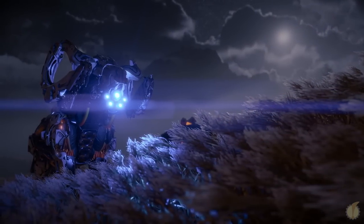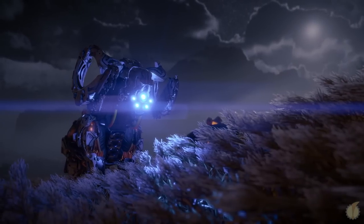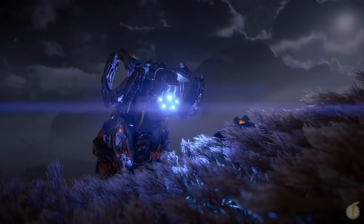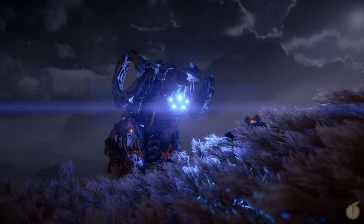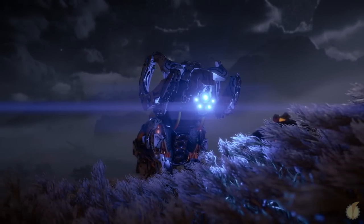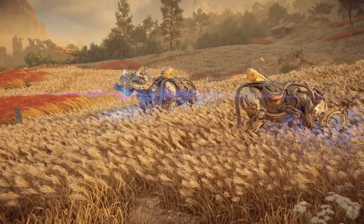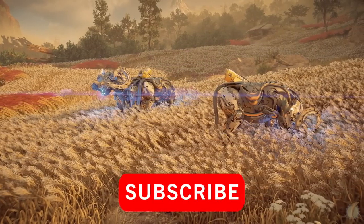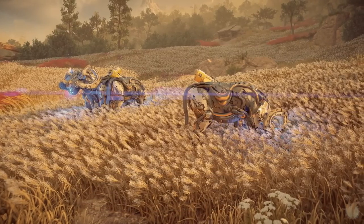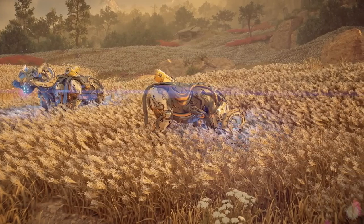Next we move to an all-too-familiar machine: the Charger, the one remaining mountable machine carried over from Zero Dawn to Forbidden West. Outside of being a mechanical steed for those able to override machines, the Charger is one of the many that collects, processes, and refines organic material into biofuel. The fuel known as Blaze among the tribal populace is used for a variety of different purposes, from powering critical terraforming systems to later being weaponized by machines created by Hephaestus after the fall of Gaia.